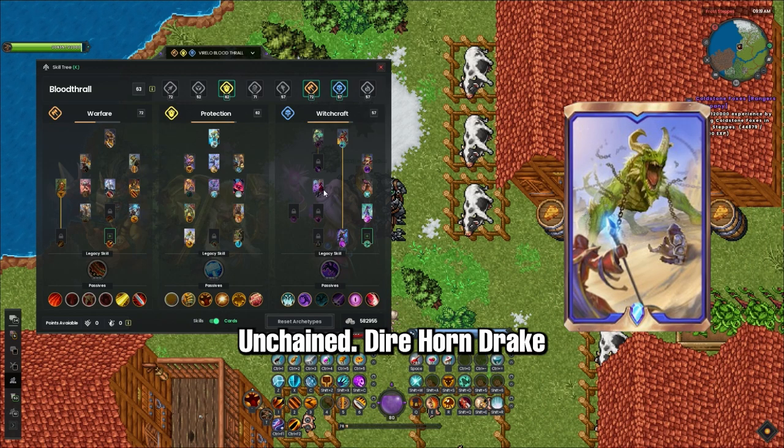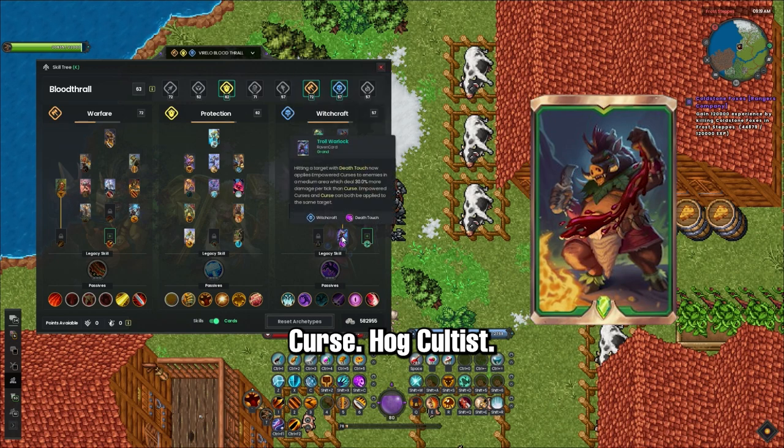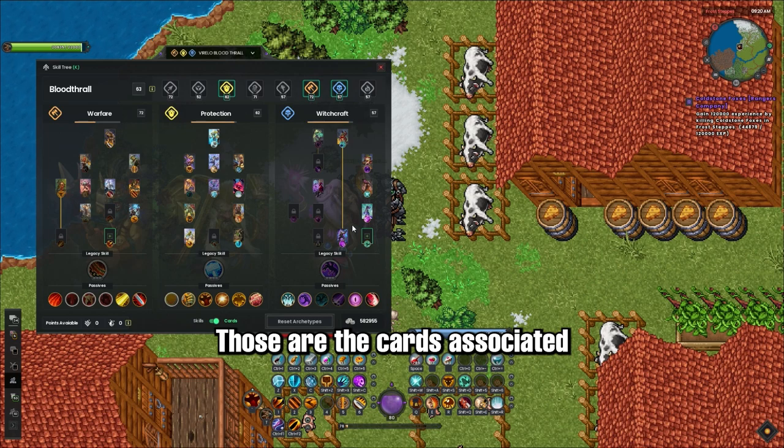Unchained, Direhorn Drake. Curse, Hog Cultist. Death Touch, Troll or Wardlock. Those are the cards associated with the skills that we actually use.